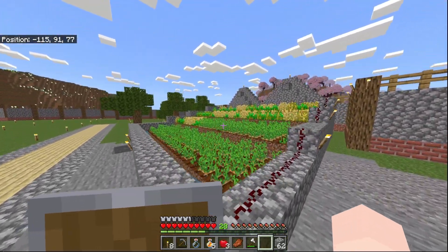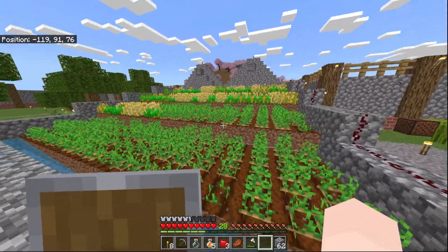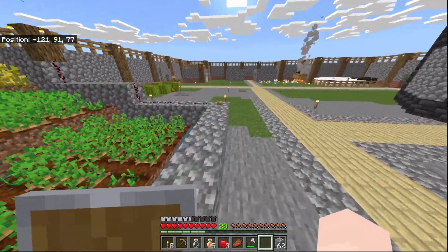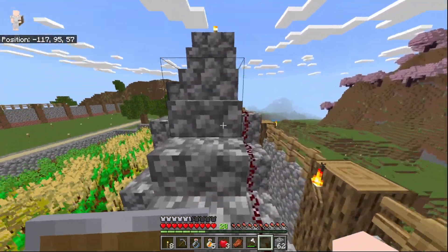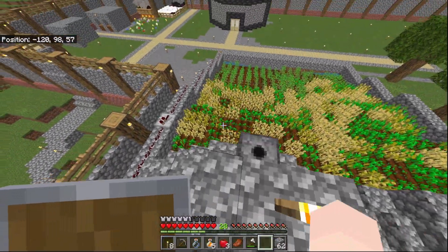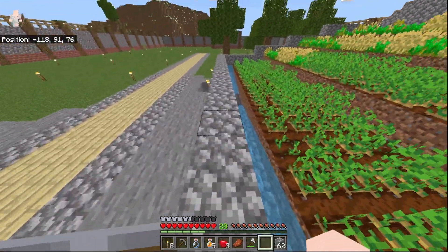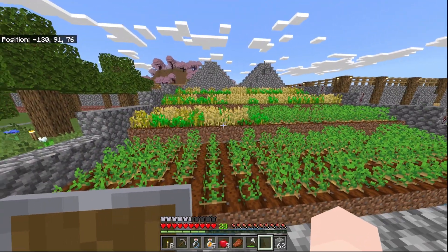Here's my farm that I use for the villagers to sell for emeralds. It's really basic — you just put the crops in there, and then when they're all fully grown, you hit this button. That sends a signal up here to these two dispensers that have water buckets in them. That makes the water trickle down all the way to the bottom and carries all the crops with it. It goes into these hoppers and it picks it up. It's really basic, but it's good just to auto-harvest.